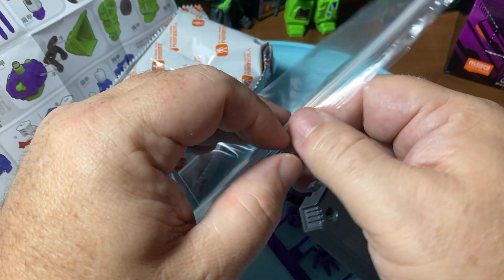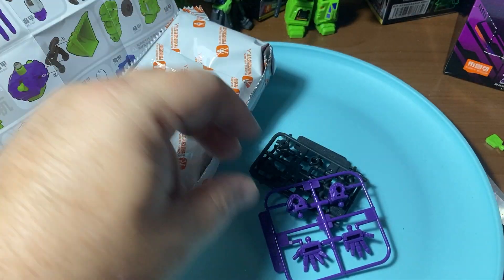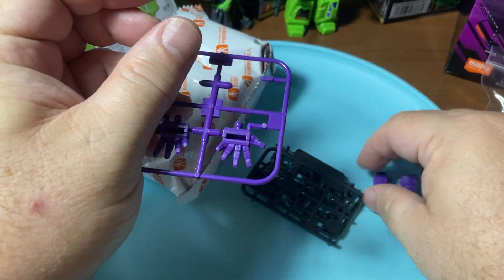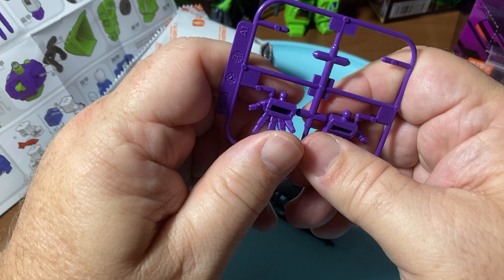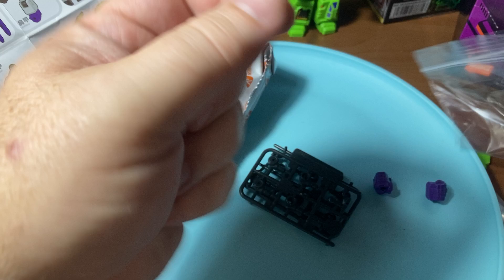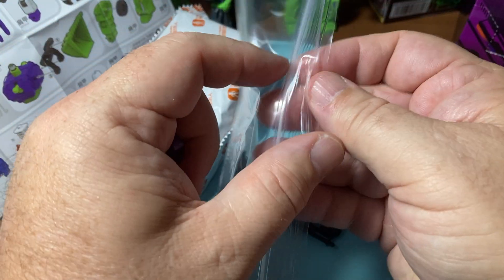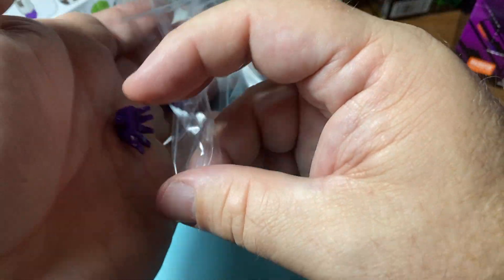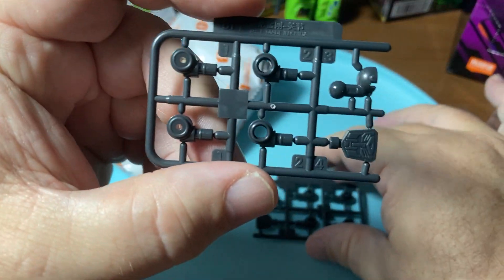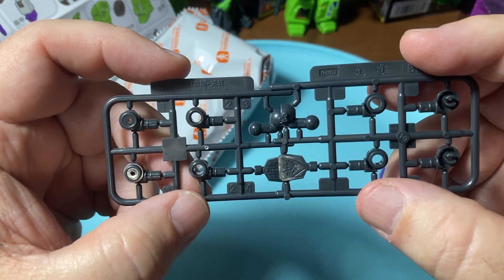We get this one figure thing right here that's a stand - I don't usually use the stands, they normally stand just fine without them. The only exception may be RC, and they have not made a G1 RC. You get two fists with holes in them to hold guns or weapons, and you get two splayed hands. I'm not a big fan of the splayed hands - most of the robots I had were Shogun Warriors when I was a kid and they had the fist.